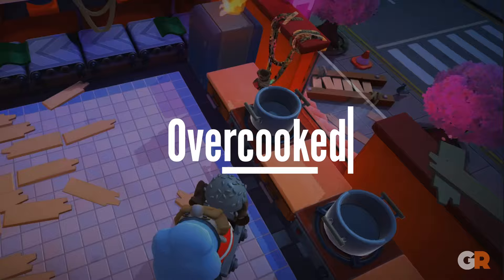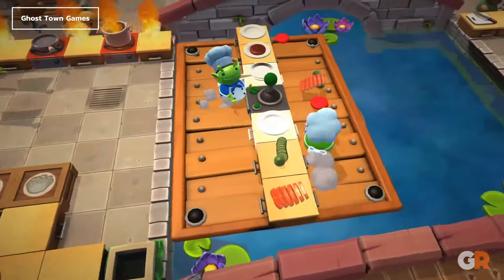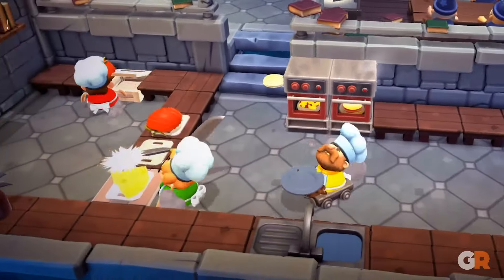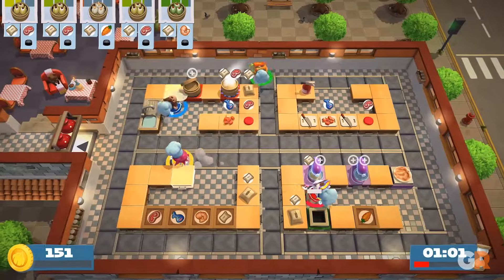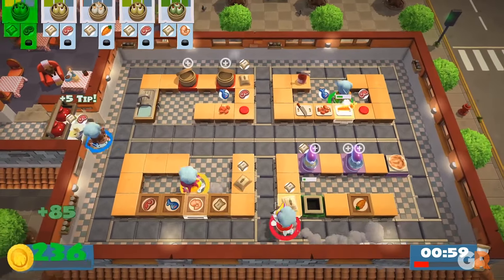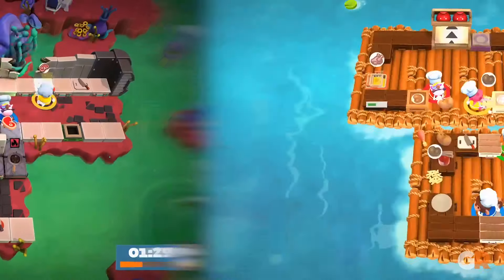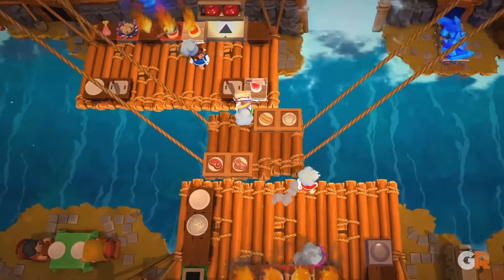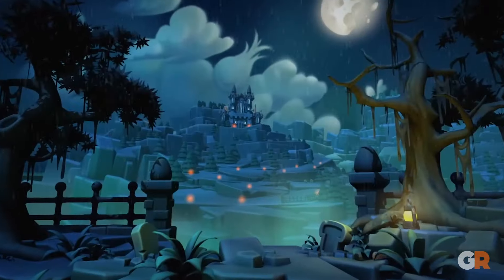Then we have Overcooked: All You Can Eat. Overcooked: All You Can Eat packs in two PlayStation 5 games, creating one of the most complete party co-op compilations on the market. Players must work together to prepare their plates of dishes so that they can complete orders. This game is fun, chaotic, and perfect for groups of four. When played normally, Overcooked can become fairly frustrating since the stages gradually ramp up the requirements, eventually demanding a near-flawless kitchen. As such, kids might start to feel a little overwhelmed by this title.